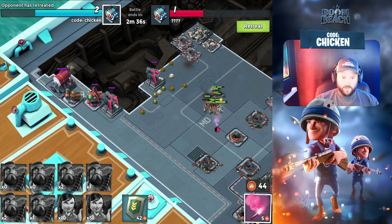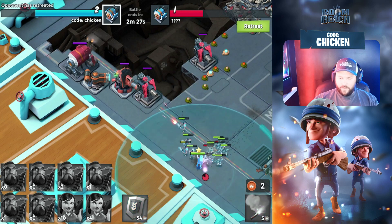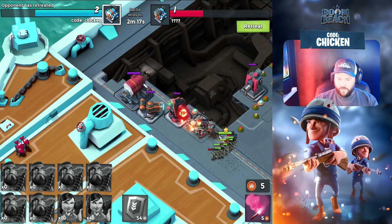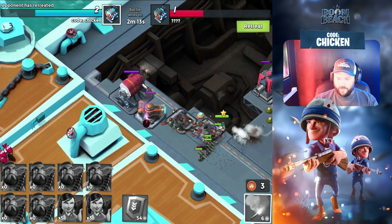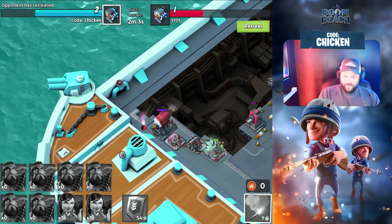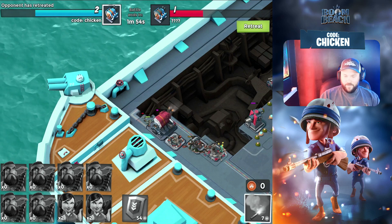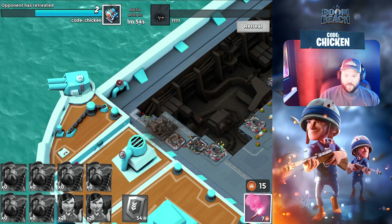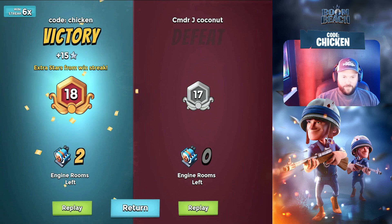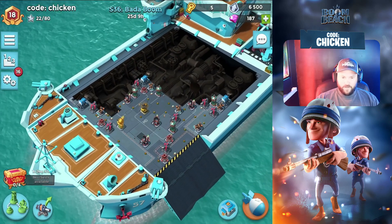Opponent has retreated so we've got the win on lock. Let's move around to the other side. I'll use an Iron Will to keep these Heavies alive and eat a couple more shots. I'm going to flank them all the way back to get away from that cannon — not ideal for a great time, but it safely lets us take down that engine room. And there we go! Seven wins in a row, things are looking good. That's going to push us right to the edge of the top 200.